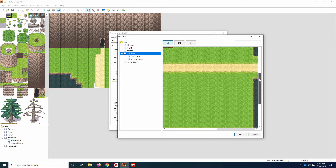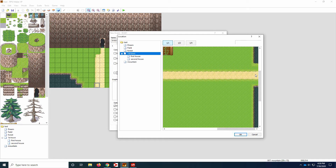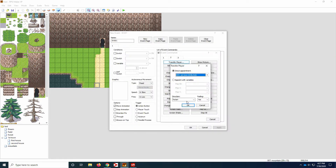And then you've got to make your transfer player for the mountain cave opening so that if your player wants to go back to the town, he can.